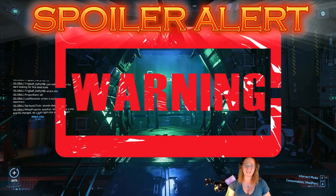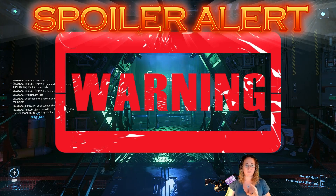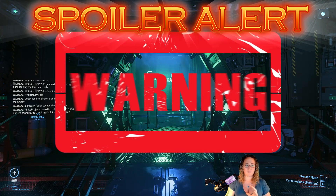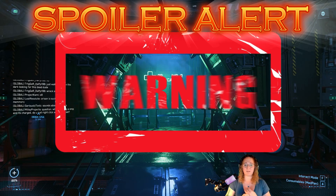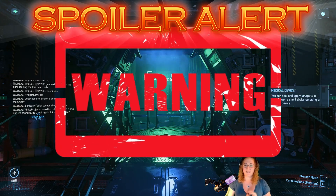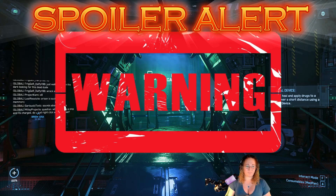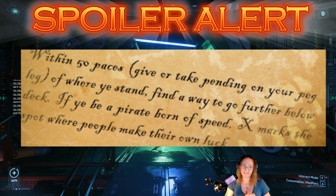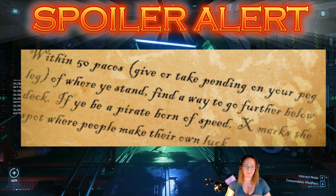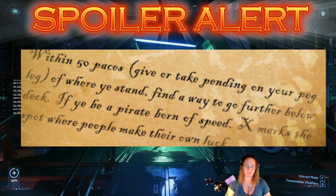Hello friends and welcome back to Emily's Game. We are on the sixth and final clue of the Exmarx to Spot Pirate Week quest. The clue is: within 50 paces, give or take depending on your peg leg, of where you stand. Find a way to go further below deck if you'd be pirate born of speed. X marks a spot where people make their own luck.